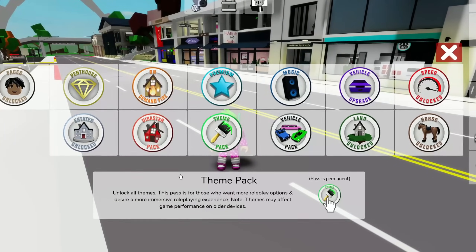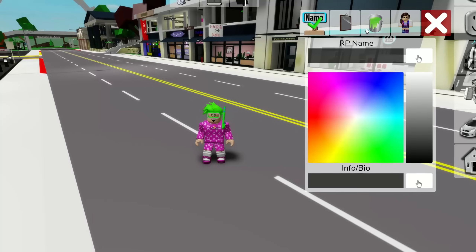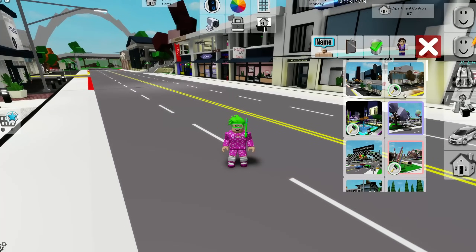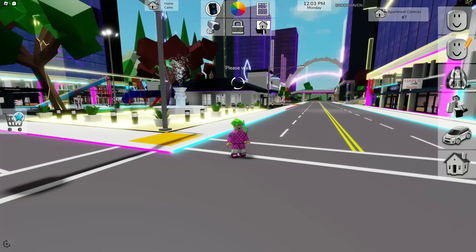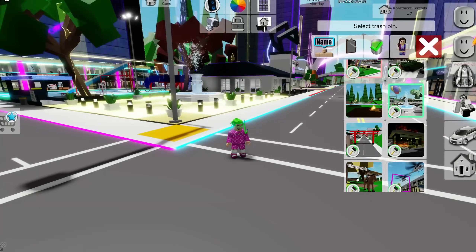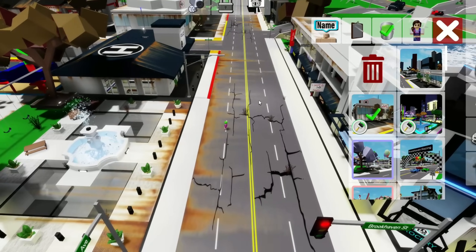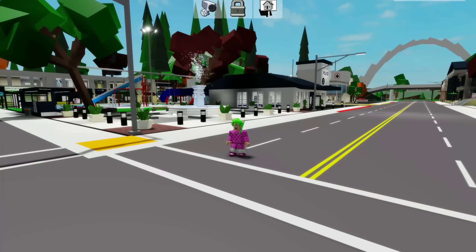The Theme Pack unlocks all themes for role-playing options. You go into the paint bucket menu — there are a few free themes, but most require the theme pack upgrade. You can change the whole city of Brookhaven to a futuristic city, apocalyptic mode, and more. Make sure to trash the current theme before spawning a new one. It's a really fun pass for different RP scenarios.